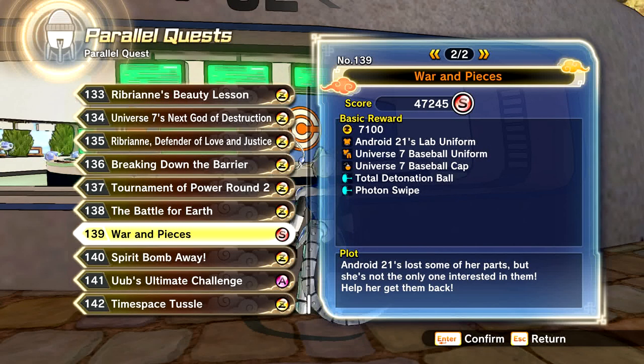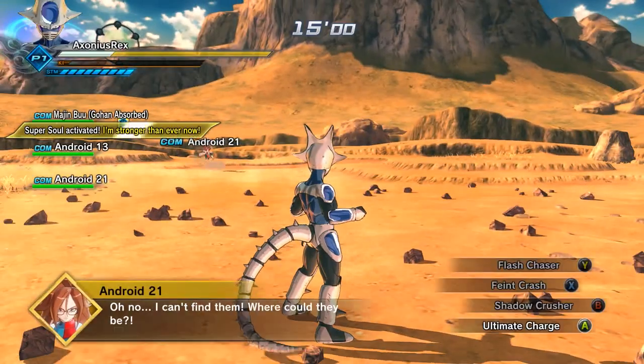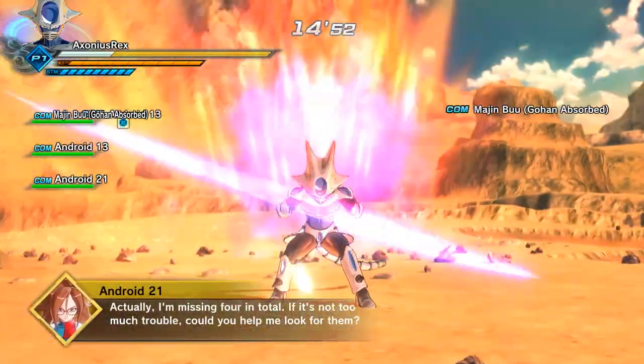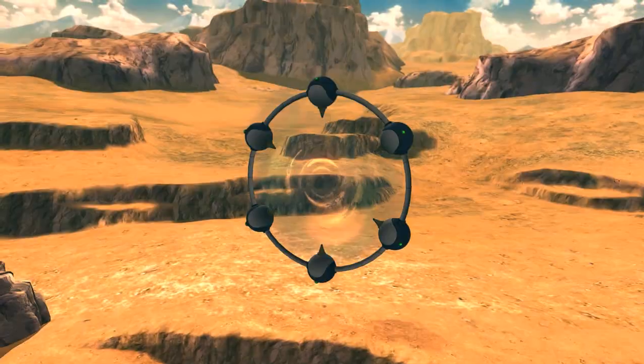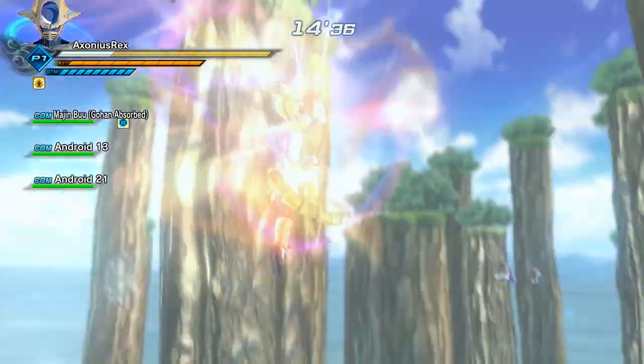You unlock these in Parallel Quest 139, War in Pieces. When you start this match you're going to have plenty of time, so feel free to charge up all of your reserves of monstrous ki. Transform into your shiny yellow form, and then eventually the portal will open and you'll fly through and start the mission.